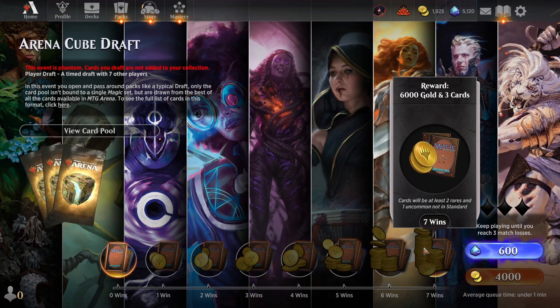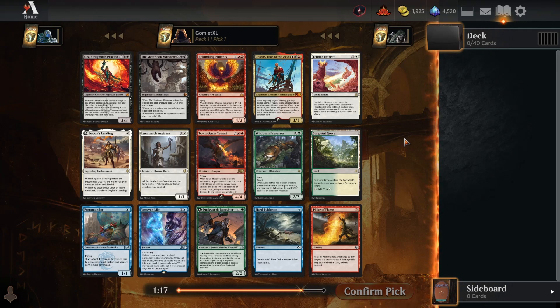Without further ado, let's hop into the draft and see where the cards take us. Here we are for Pack 1 Pick 1, where there are a ton of incredibly powerful options and really a bunch of different ways you could take this draft. One of the most important things in early Arena Cube picks is to prioritize cards that fit into the decks and play styles you're more comfortable with. In Arena Cube, you have a lot of room to miss out on taking the absolute strongest card in each pack, because there are very, very few duds in this format.